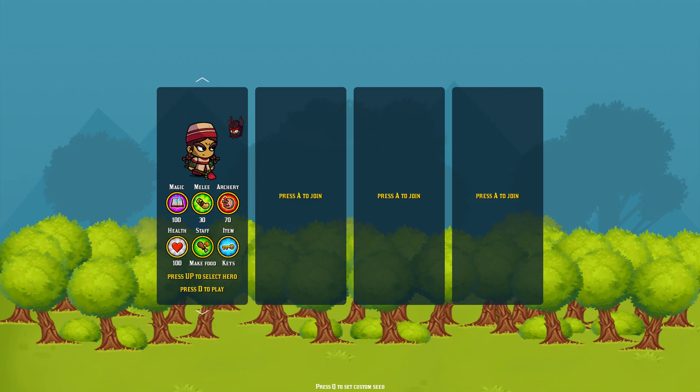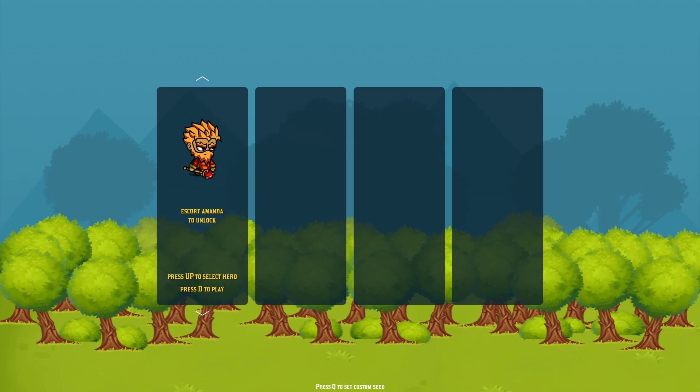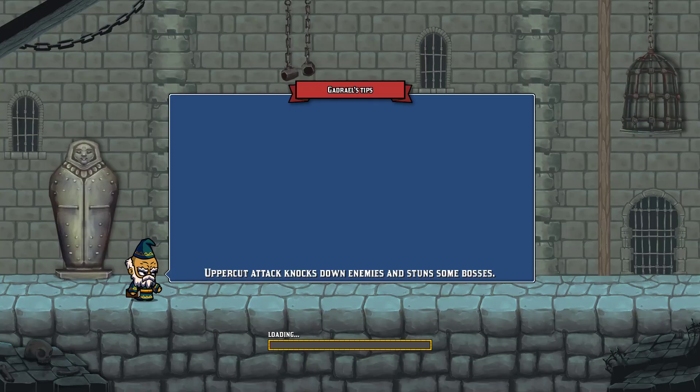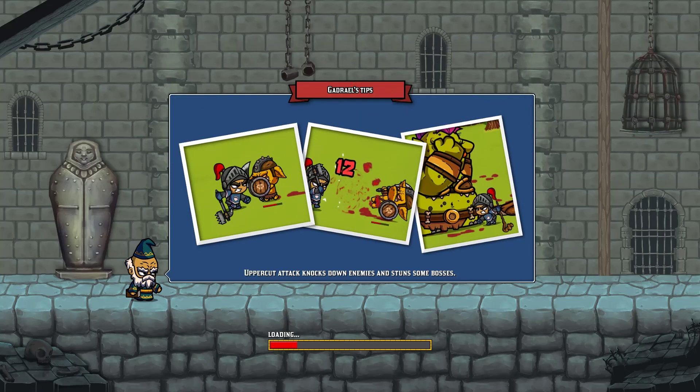This account hasn't got all the heroes unlocked — it's pretty fresh. So maybe I should play with the Hero. He's got something also interesting: the keyring now only costs one.